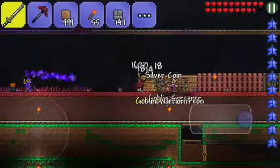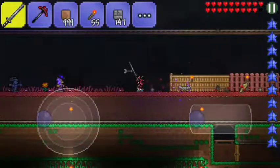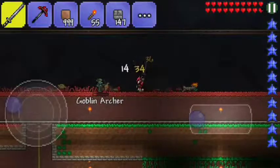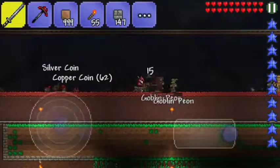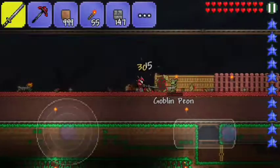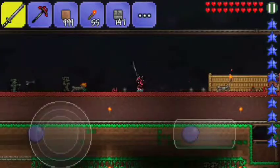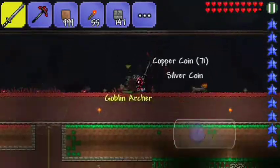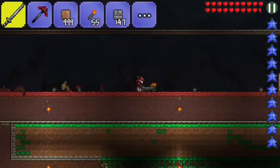There are also goblin archers. Basically this boils down to just kill everything that's trying to kill you. For the most part none of these enemies are really all that threatening. The most threatening is probably the goblin archers — if you get a bunch of them together and they keep knocking you back, it can be really annoying to deal with them.